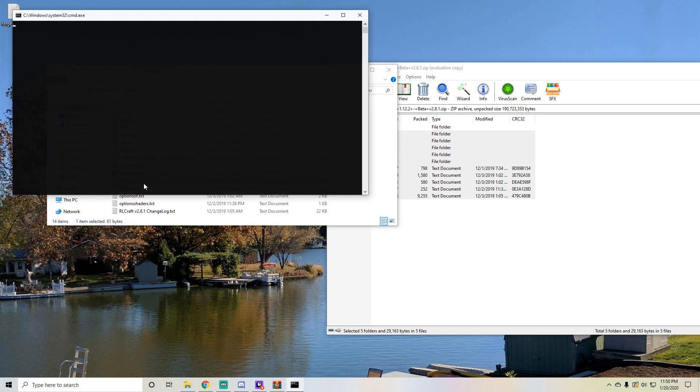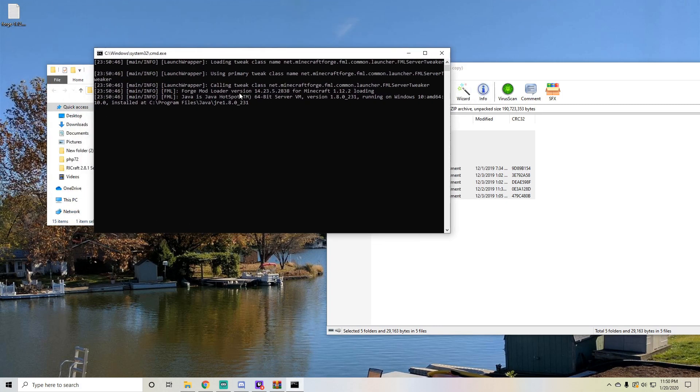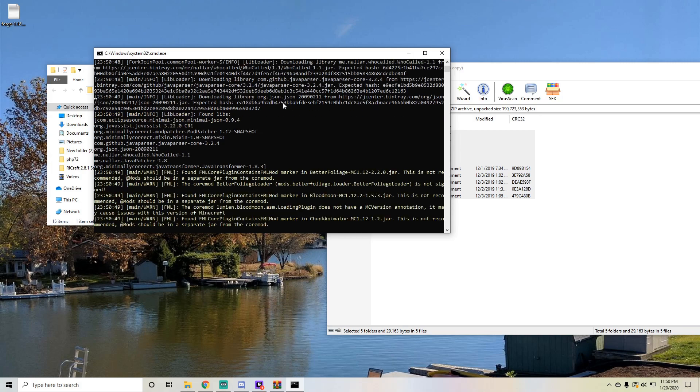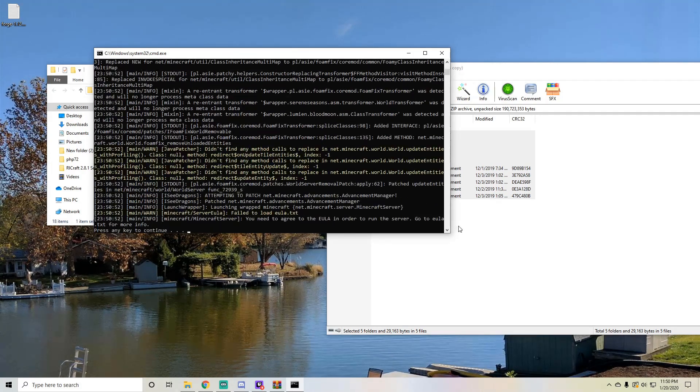And then all you have to do is just run it. You'll see it takes a minute, and then it will start loading up your 64-bit server VM and load up the server. It's going to say that you failed to load EULA and you need to agree to it.